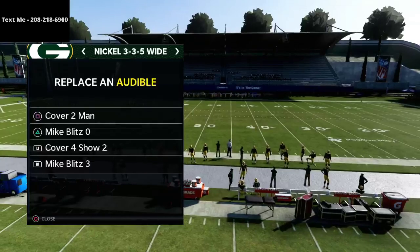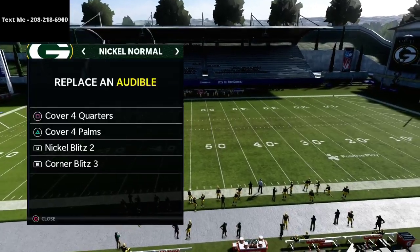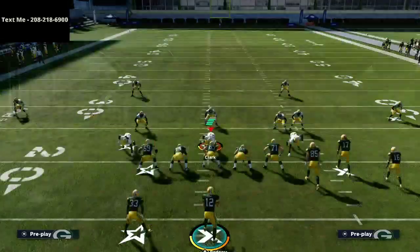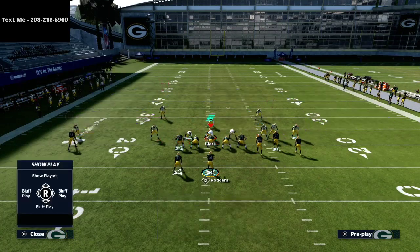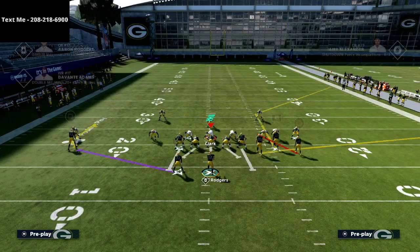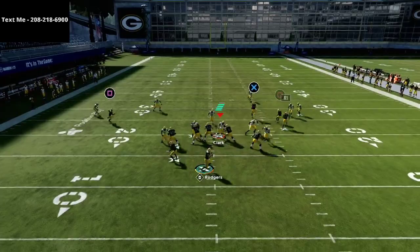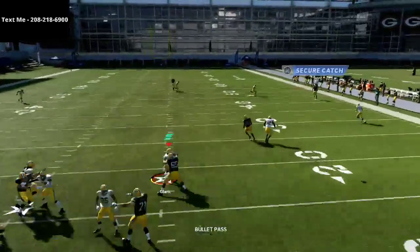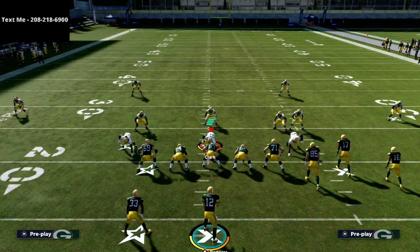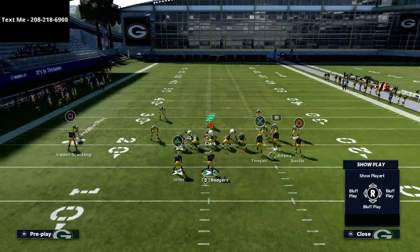I want to talk specifically about Mike Blitz 3 and cover 3 in general. I've got cover 3 buzz, Mike Blitz 3, some cover 3 concepts from nickel normal, and zone concepts from the 335 normal. On Mike Blitz 3, I'm going to audible to Z Spot — the play you've probably seen a million times — run the drag with the playmaker. Watch that outside third: it's going to jump onto that corner out, which is something different that has changed.